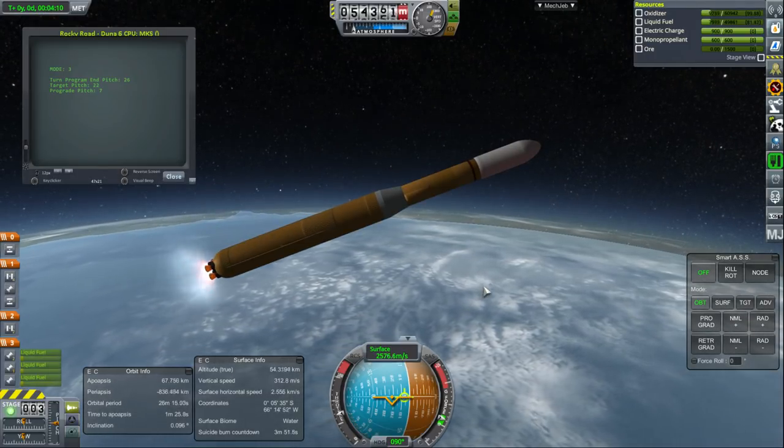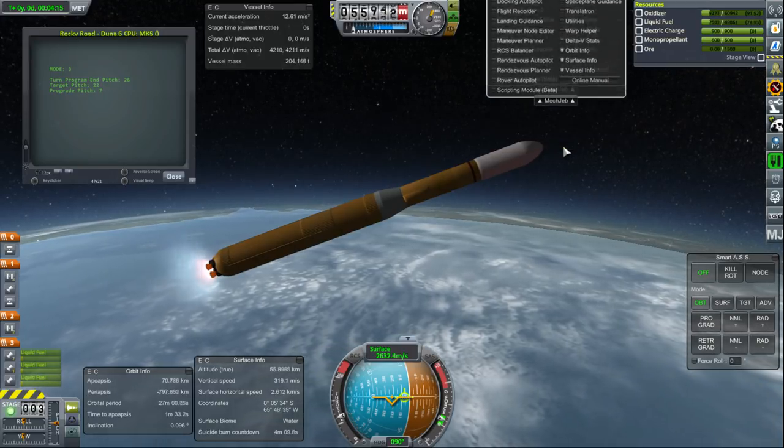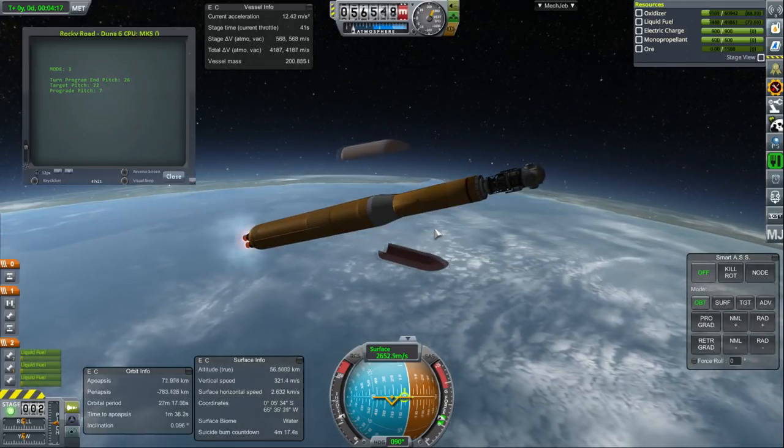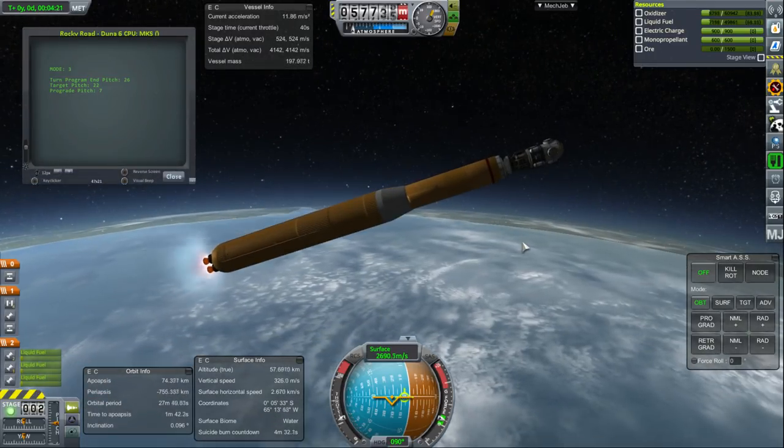At this point, it's looking great as far as our Delta V is concerned. There go the fairings, just as the flame effects end. So that's good.